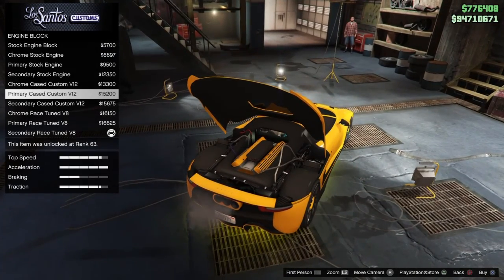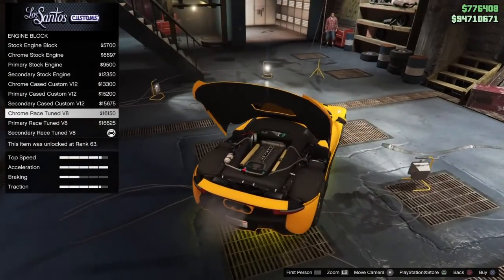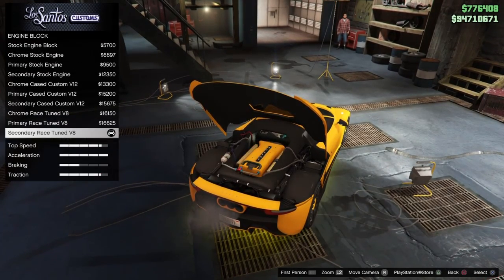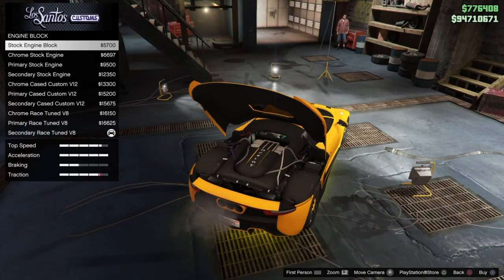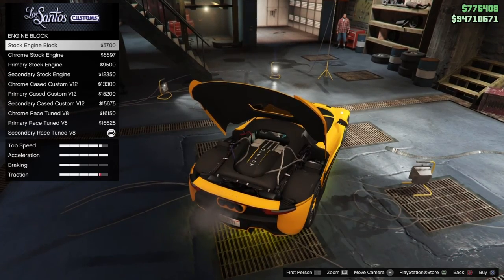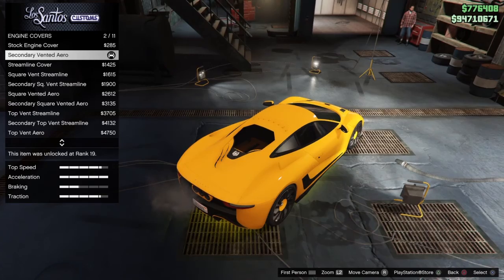The secondary options will be whatever you pick — same with primary. This is just what it looks like; I don't think it changes performance. Oh, the traction — if you have the stock engine cover, traction goes down a little. I wonder if it's because it's a little heavier. So yeah, if you upgrade it that traction improves — interesting, I don't think I ever noticed that.